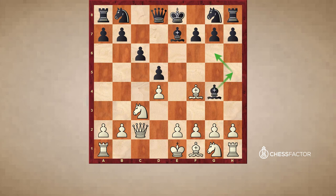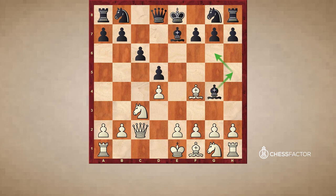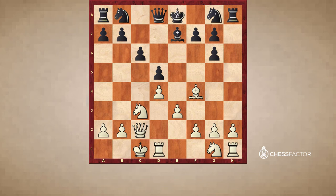Black played Bg4 — trying to get the bishop to g6 and solve that problem. Theory considers Bd6 to be more common: takes, takes, e3, Qg6 — Ponomaryov played that position. Black is usually doing more or less okay there. Bg4 is playable but I think Nakamura misplayed it after. e3, Bh5, Bd3 — he traded the bishop, but the drawback is it's a little slow. He created doubled pawns, because that could be an important target for a future attack.